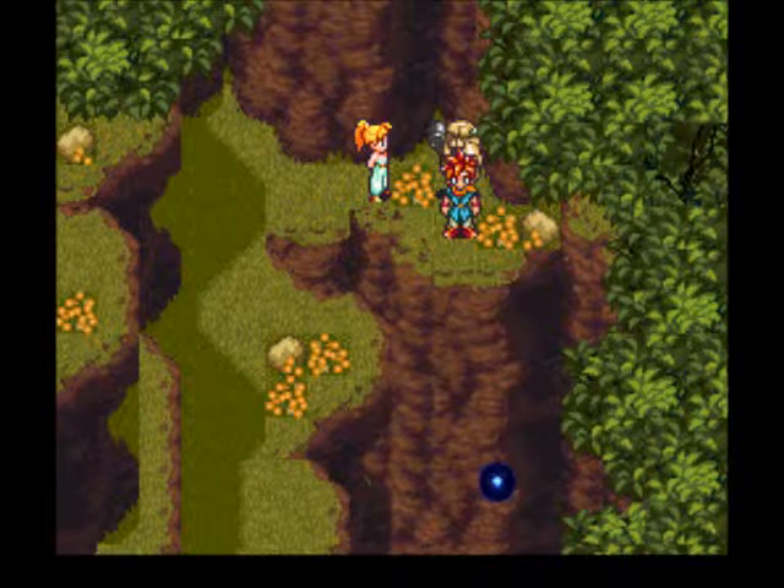Hey everybody, this is Phoenix Down, and welcome back to Let's Play Chrono Trigger. In the last episode, we got the gate key back from the Reptites and bid a fond farewell to our friend Aayla. And now it's time to return to 1000 AD so he can take the Dreamstone to Melchior so he can repair the Masamune.